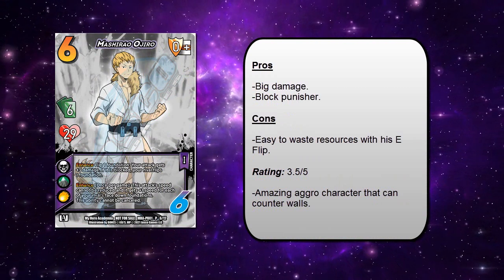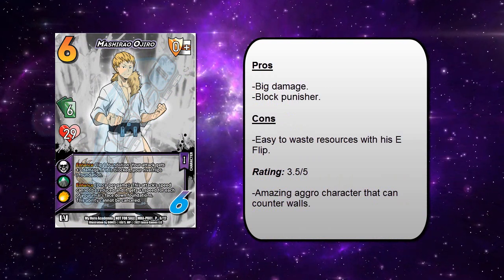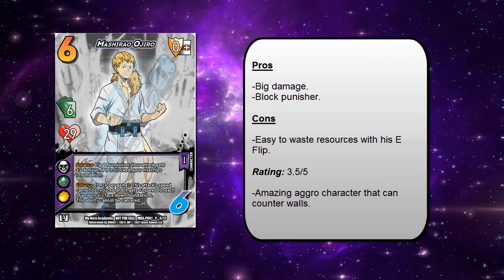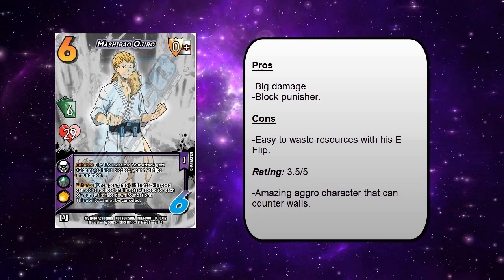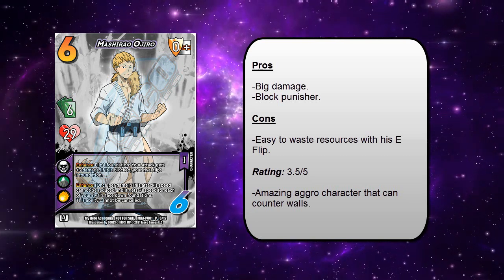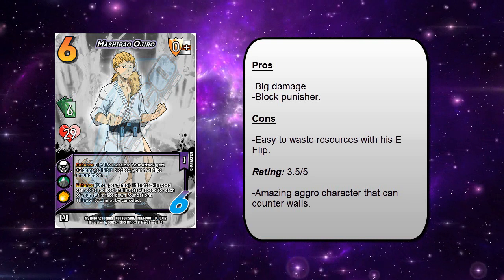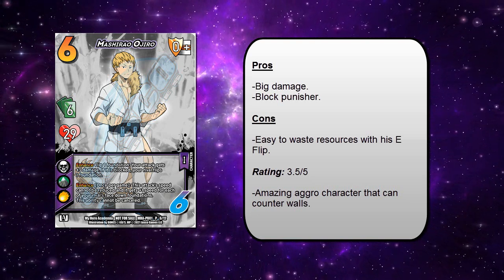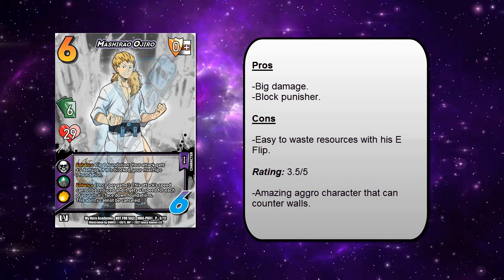Mashirao Ojiro is a six-hander with 29 health and he has two pretty interesting abilities. His top ability is: flip one foundation — your attack gets plus three damage, and if it's blocked your rival flips a foundation. His bottom ability is once per game: this attack's speed cannot be reduced and it gets plus one speed for each of your rival's face-down foundations, and this ability cannot be canceled. So first thing I see is a card that synergizes with the All Might punch — if they block it they flip a foundation. Combined with cards like Apathetic, you can make your opponent's entire staging area face down and he gets plus one speed for each face-down foundation, making a super ultra mega Reciprocal Burst on fire.